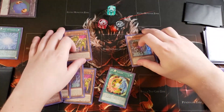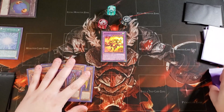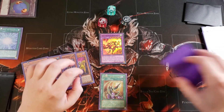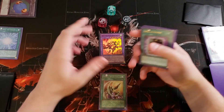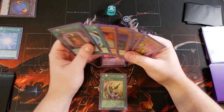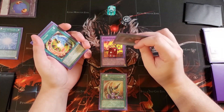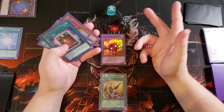We're going to use Spiral Fusion to fusion summon Sky Galloping Gaia and search from the deck a copy of Spiral Spear Strike, which is really good because now we can do piercing damage, and when we do battle damage we get to draw two and discard a card. This card has double attack at 5,200. You can actually activate Spiral Spear Strike mid-battle phase, so if you attack into a link monster you can attack again. We discard Artillery Catapult Turtle since we don't need it, then we can use Book of Eclipse like a Book of Moon if needed, swing again, and pass.